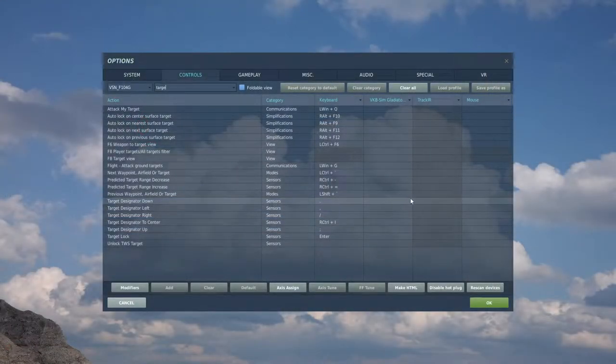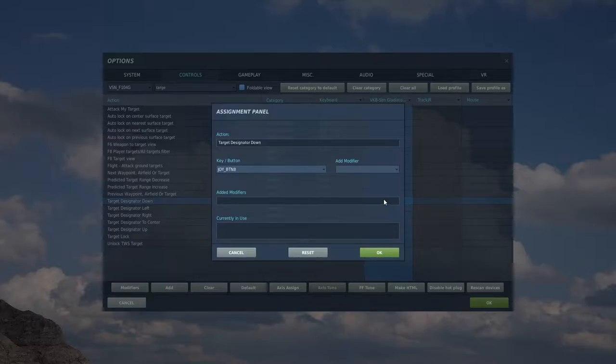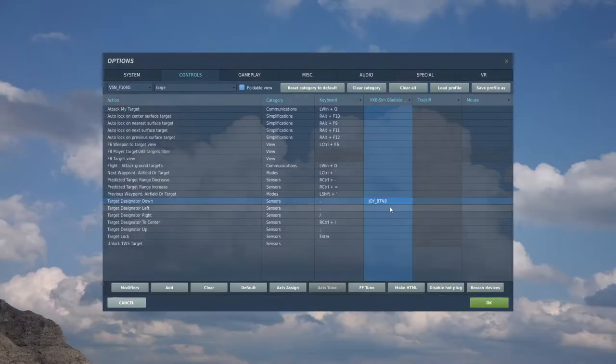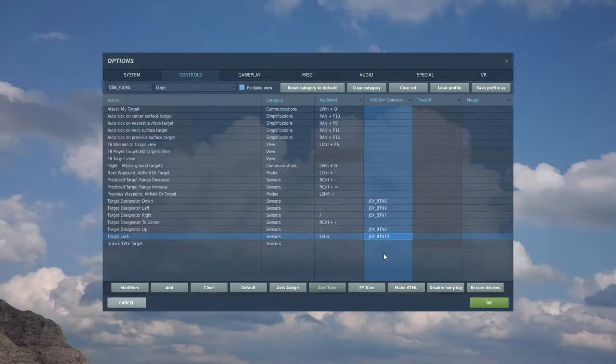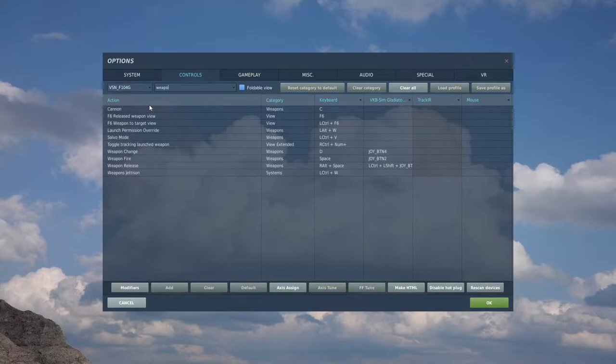We'll need to have the Target Designator Control set up for the Starfighter: Designator down, left, right, and up, then Force Target Lock. I'm just using one of my hat switches for this. We'll also need the Weapon Release button.